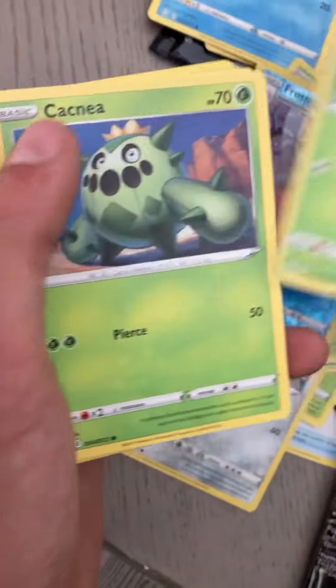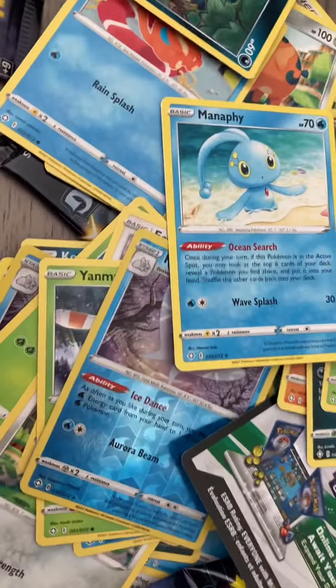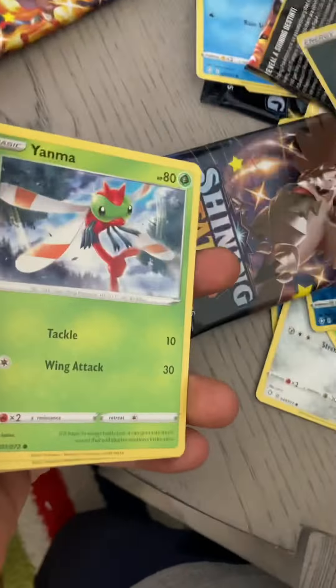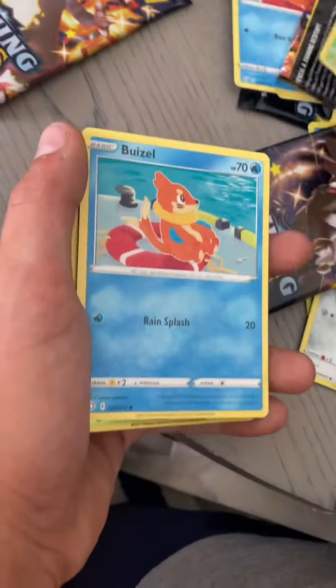There's another green and white code card - that's like six in a row. There's a reverse holo. Is it reverse six in a row? Holographic Frosmoth. That's not bad.